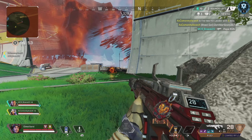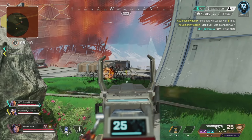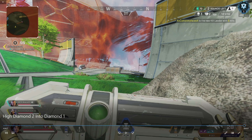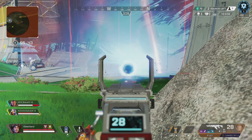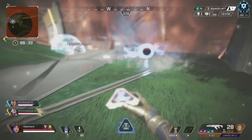Two squads left — I do not want to push up and put my life in danger, I'm playing my life right here. I noticed that guy is separate, but I did not throw this Horizon ultimate far enough. I wanted to suck the Octane right into the open so I can get easy shots on him. Unfortunately I throw the ultimate very short and it doesn't actually get him in there, which kind of sucked.